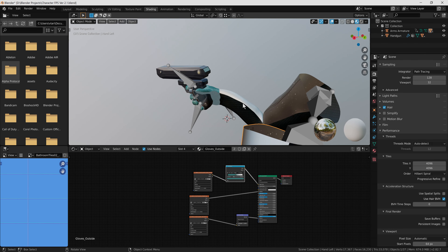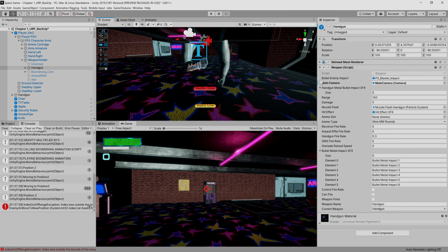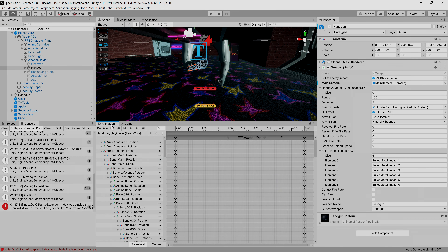I added an extra switch animation when the player switches between the gun and the boomerang to add some style and uniqueness. Once the boomerang and updated character were ready I imported everything into Unity. All I had to do was delete the old player character and set everything up again for a new player controller. Apart from a few changes to the weapon order and structure it didn't take too long, simply copying and pasting the current scripts onto the player character and adding all the animations and parameters needed.